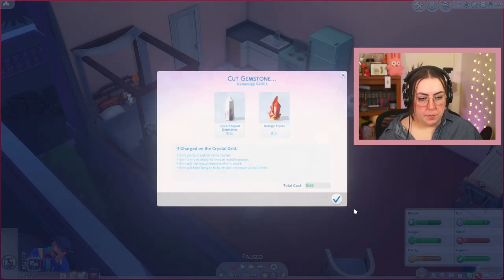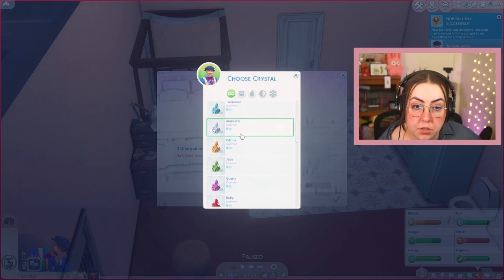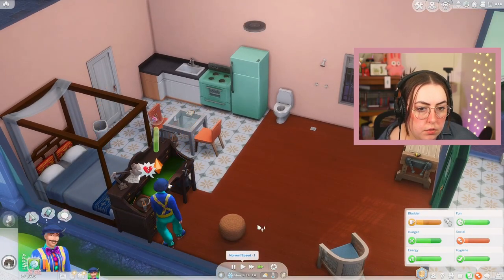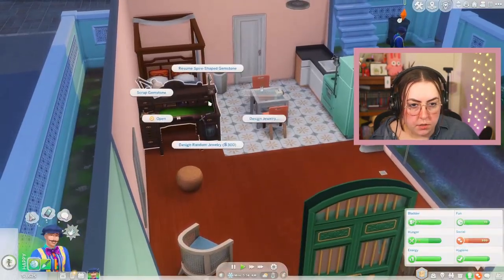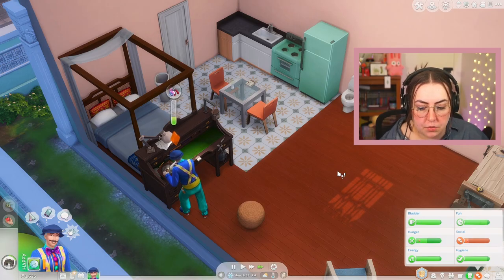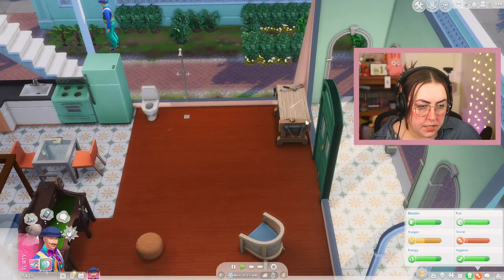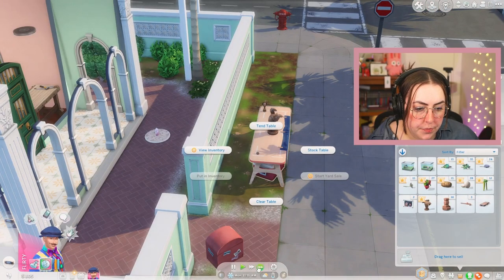When he wakes up he's going to cut a gemstone — do a peach topaz. Are there any gemstones that can help make more money? Rose keeps social needs up; citrine makes money. What if we do Rose — that'll help with his social not decaying, because that's a big problem: he's always sad because his socials are always low since he lives by himself and is kind of socially awkward. I also need a charging station. The problem is that crystals take a long time to cut, so we have to keep that in mind when making money. Go tend your table, stock it, and sell your stuff.